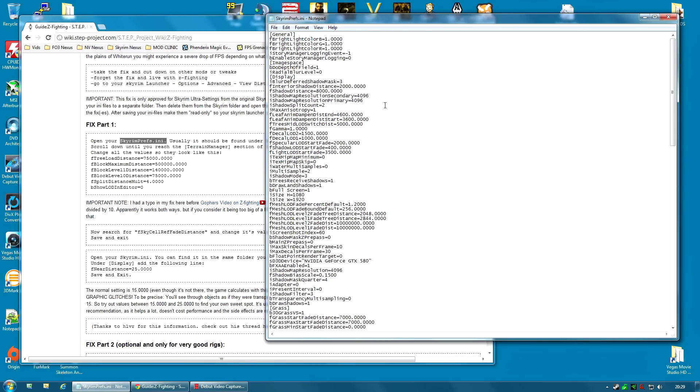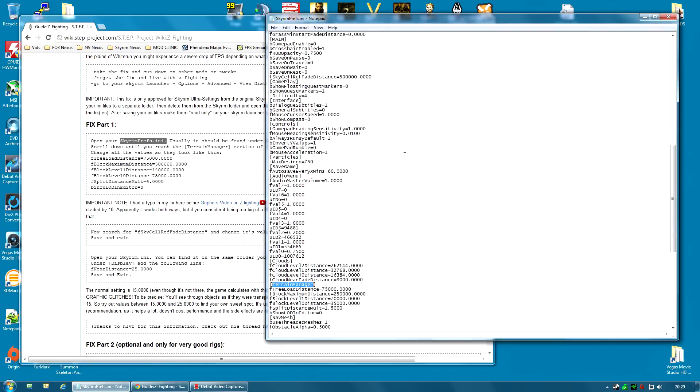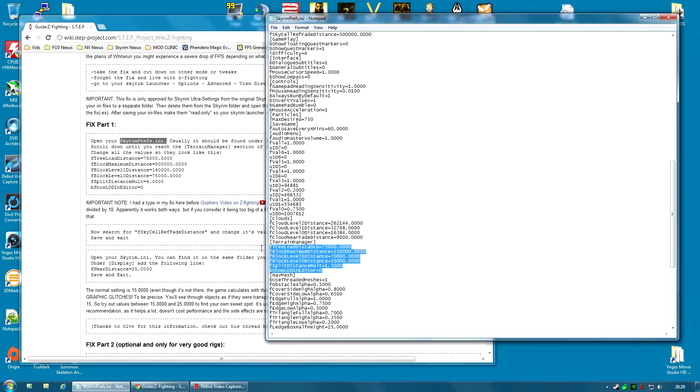I'm going to use Control F — which is Find — and type in 'Terrain Manager.' Find Next, and there we are. This section, as you can see, no longer looks the same as it did.